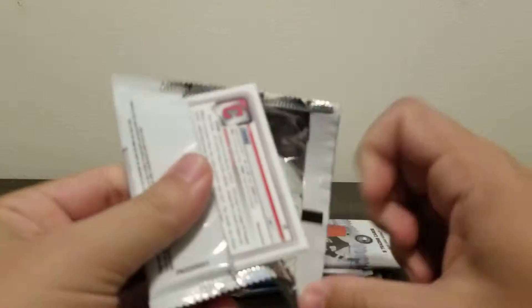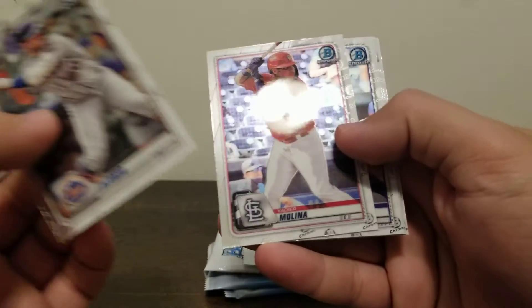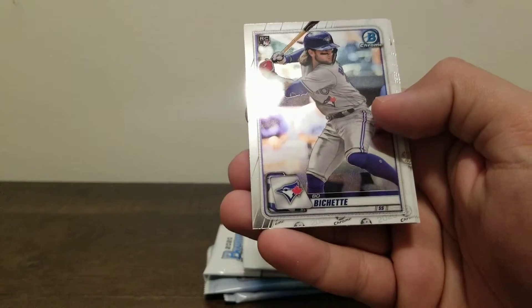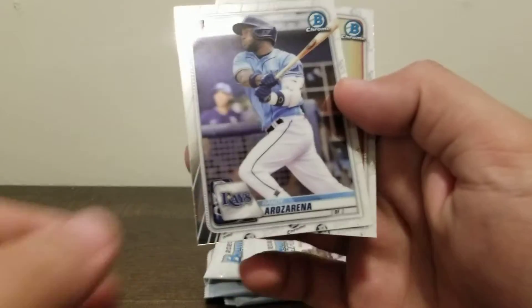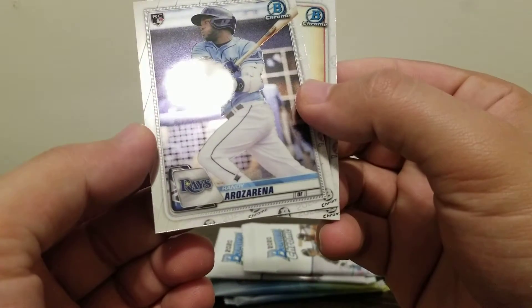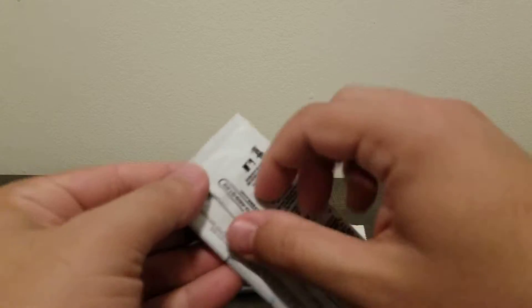Pete Alonzo. Molina. Bo Bichette rookie — that's nice, this guy's been tearing it up. Randy Arozarena. And Yu Chang. So that's a nice little rookie pack there with the Bo and Randy.